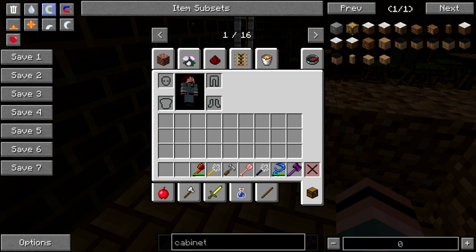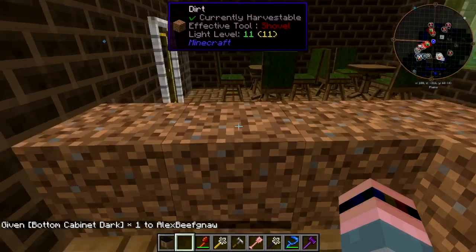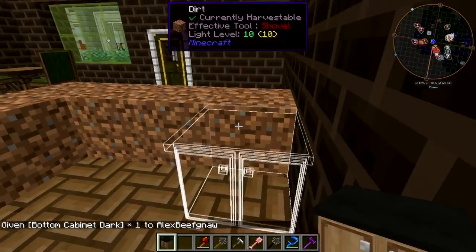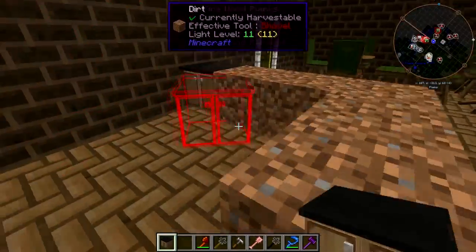That's the wall cabinets, top cabinets, bottom cabinets. I think we want the dark cabinet. We need to remember to leave a space in there so that the baristas can get in and out.